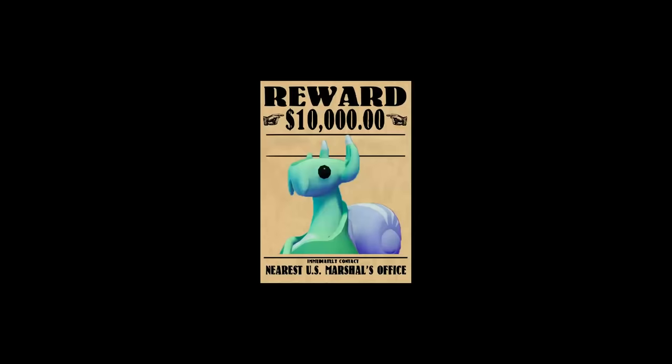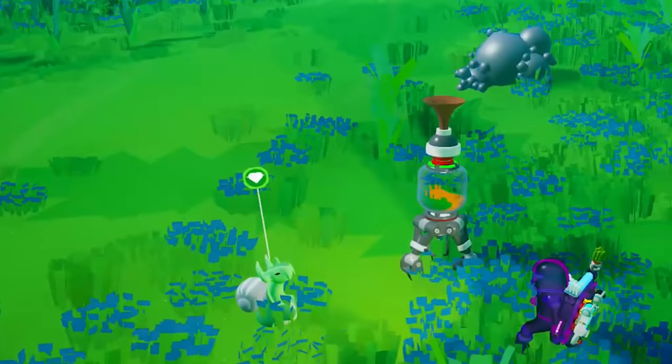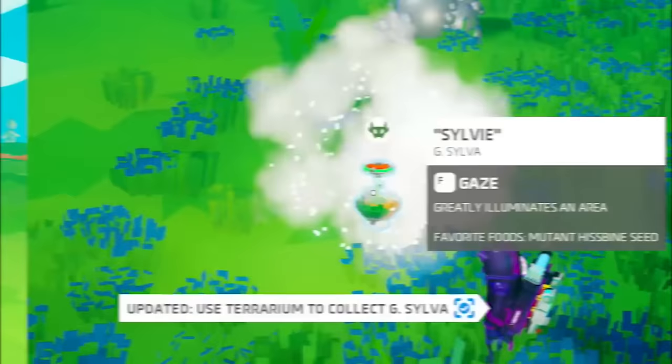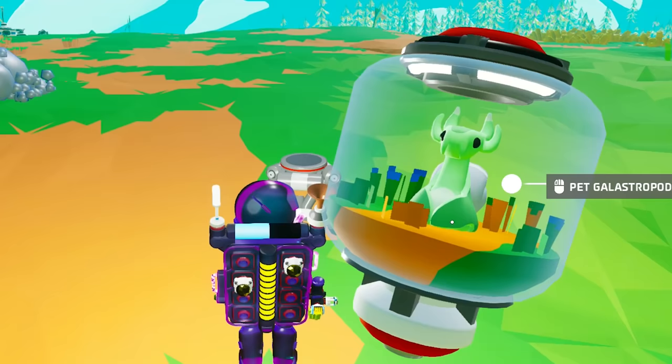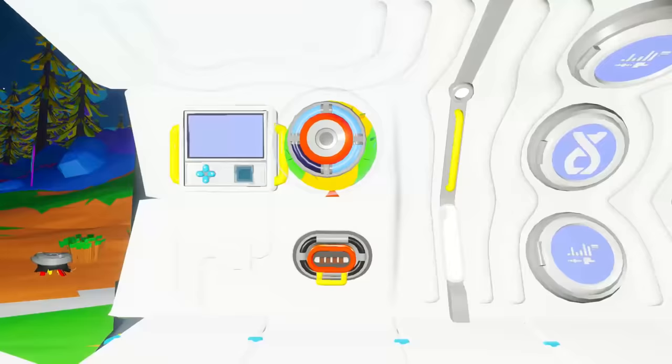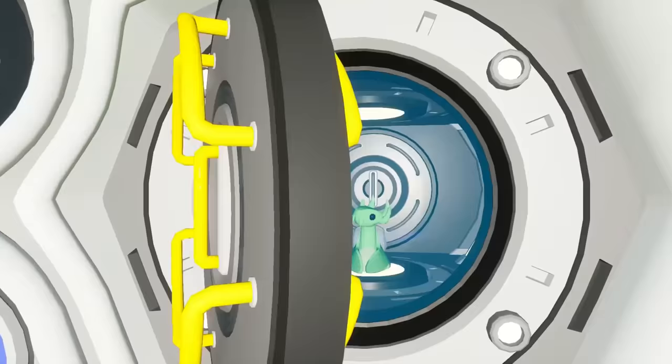Who wouldn't want a suspected criminal as best friend? Make sure the terrarium is nearby, aim at it, hold the F key down, and there we go — you've got a nice new house, little friend. The terrarium is going to protect them, and I love the fact that you can pet your snail as well. Now we still need to place the snail in the lab to scan it. Don't worry, it's not a microwave oven.